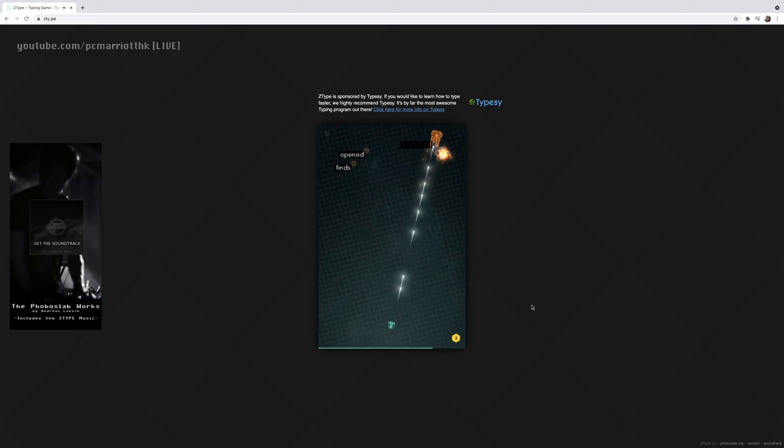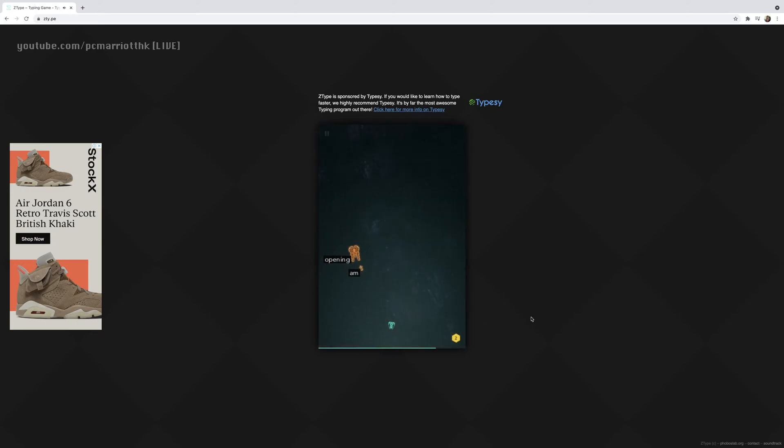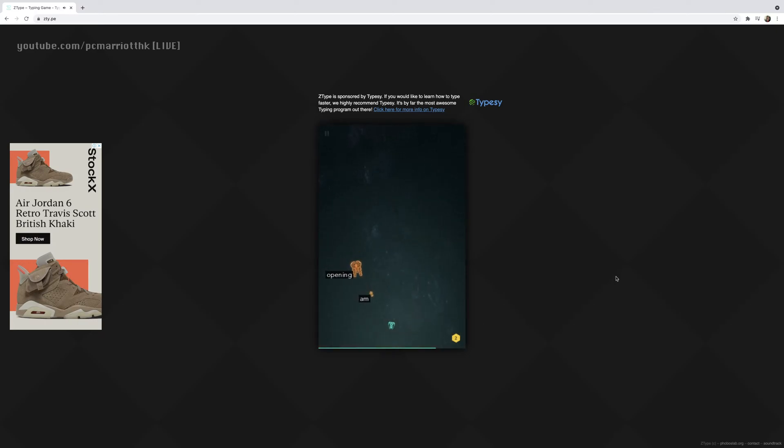All you have to do is just type. You also have three bombs - if you have any problems and you're not able to type and the enemies are about to hit you, you can press enter and use the bomb. It will destroy all the enemies within a certain proximity. You've only got three chances at that, so use it wisely.